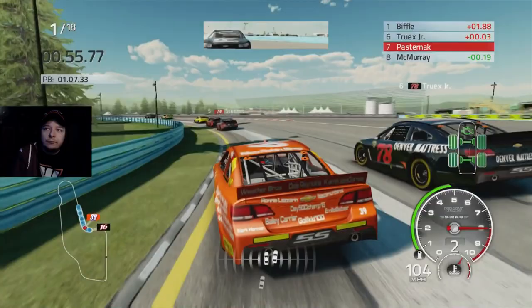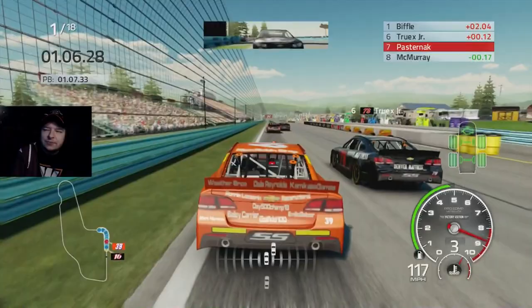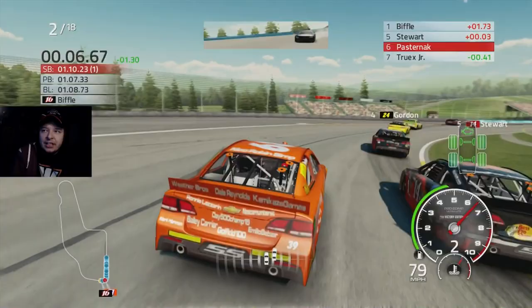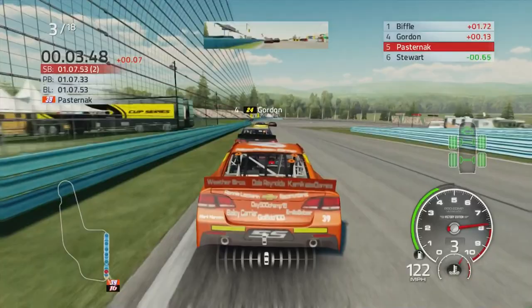We got the preferred corner angle at least. Contact... might be a little... we're still there. We just don't really have the speed. That's a late braking - that actually kind of worked. Thank God for brake upgrades. That went off the track pretty bad. Oh my god, we actually made the pass! I was not expecting that.